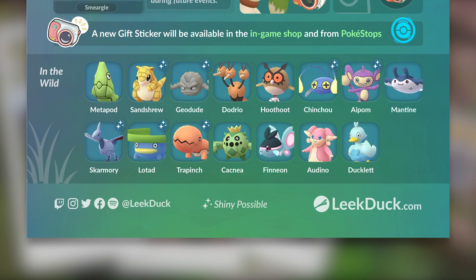Here are the wild spawns you could potentially see: Metapod, Sandshrew, Dodrio, Hoothoot, Chinchou, Aipom, Mantine, Skarmory, Lotad, Trapinch, Cacnea, Finneon, Audino, and Ducklett.